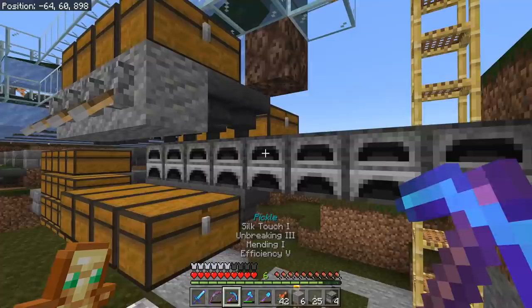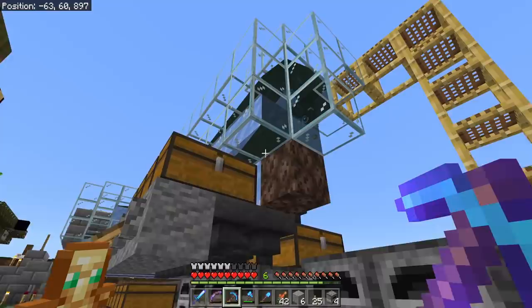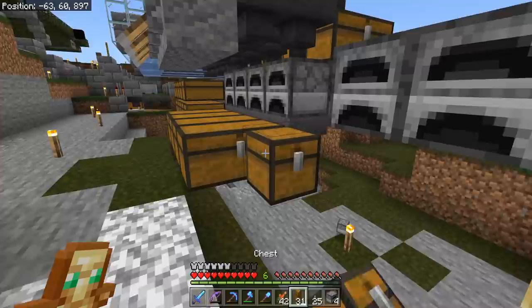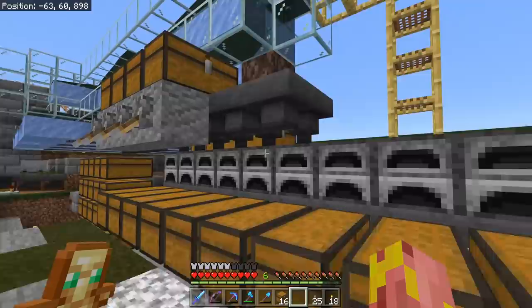I'm going to build them the same way as the existing ones — just a furnace with a hopper underneath to get rid of the smelted items. A chest going into the backside for fuel, and the chest on top is for items we want to smelt. Very simple system. A little bit expensive, but overall it should work perfectly.